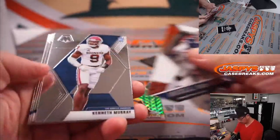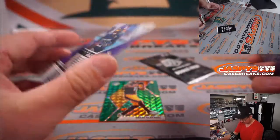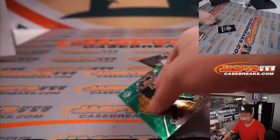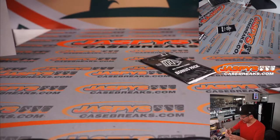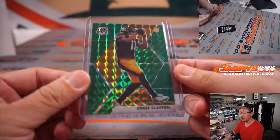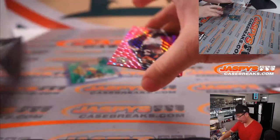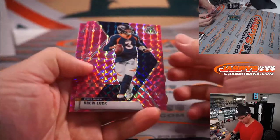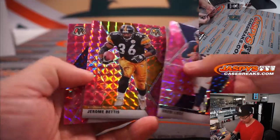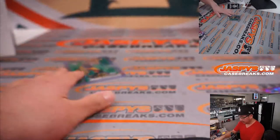There's Chase Claypool rookie green — that's for Pittsburgh, that's going to be for Jesse and the Steelers. Bonus pack, bonus pack, pink camo. Drew Lock, The Bus Jerome Bettis, and Lynn Bowden Jr. — former Raider.